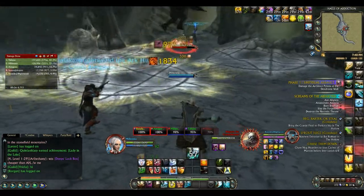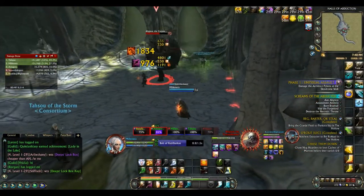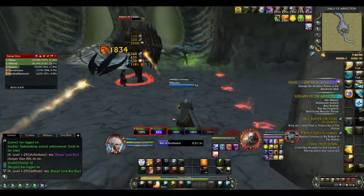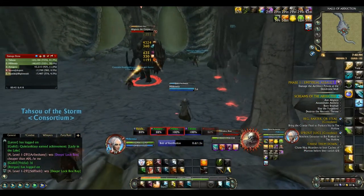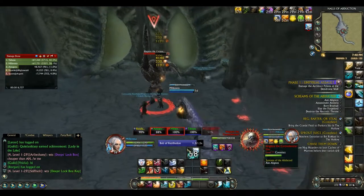His final and possibly most dangerous ability is when he will begin to fly around the room, leaving yellow and white void zones as he goes. These zones deal a high amount of damage and will kill you very quickly. You just need to avoid them and be aware of where the boss is flying so that you can stay out of his path.